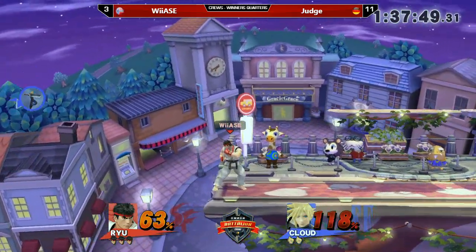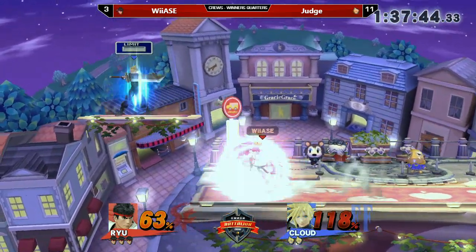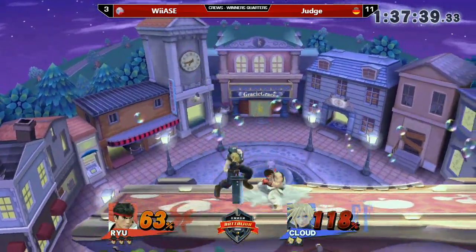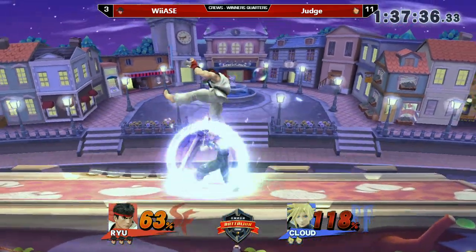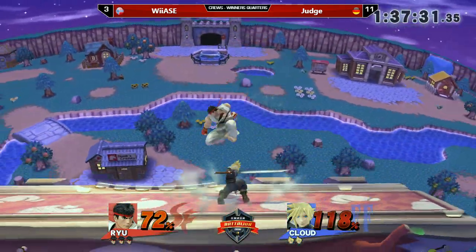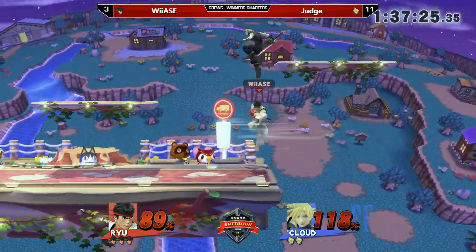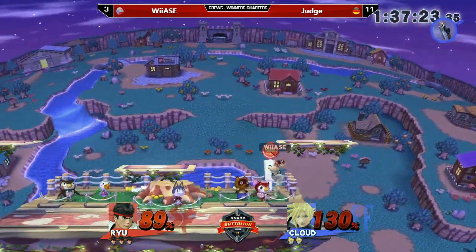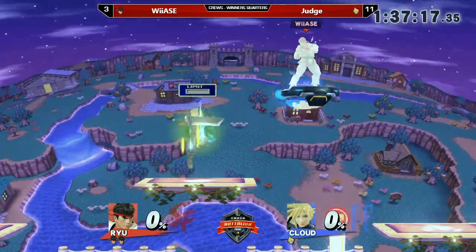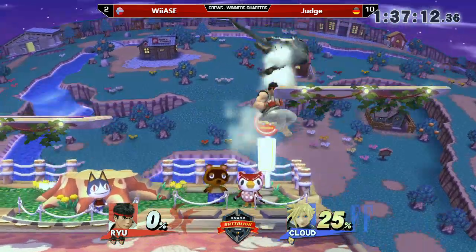Nice back air — and getting the Limit! Really good recognition from Judge: he realized he needed to charge his Limit, that was his only option, and he got it. Getting some hits in. One of the unique things Ryu has is his focus attack, but Judge can just immediately punish that. Actually getting the back hit of the Tatsumaki but not killing yet. Judge getting a bit stylish — and that was definitely on purpose. That was incredibly good — every stock you can take from Wiyase is a benefit right now.